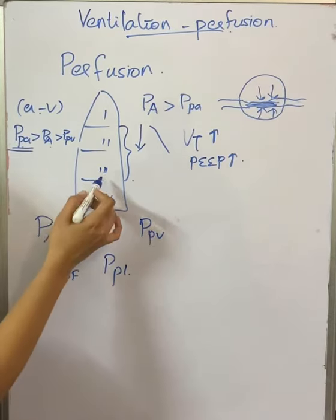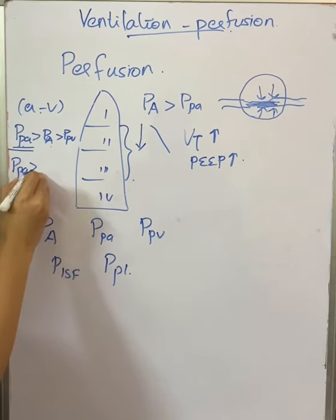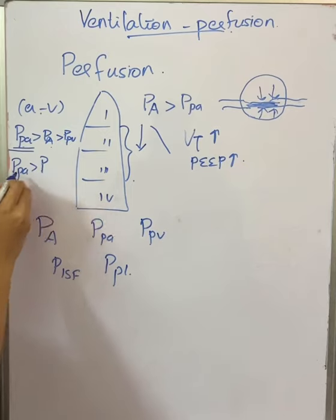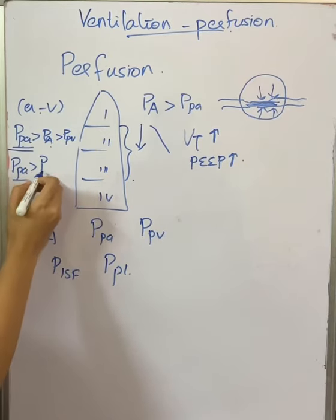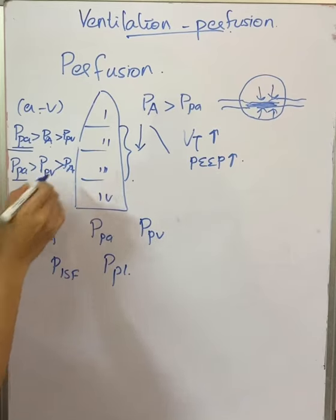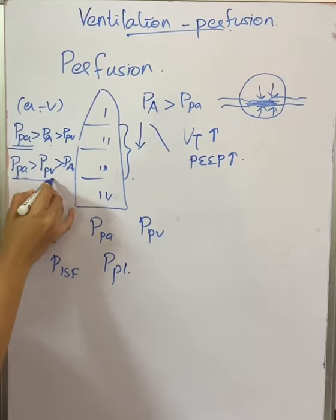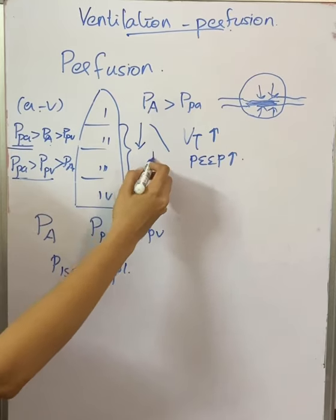In West zone 3, pulmonary arterial pressure is the highest, but pulmonary venous pressure is greater than pulmonary alveolar pressure. Here, the arterial-venous pressure difference determines blood flow, so blood flow in zone 3 is almost constant.